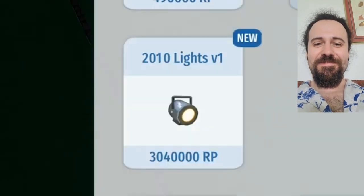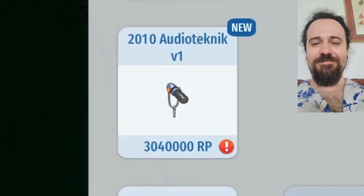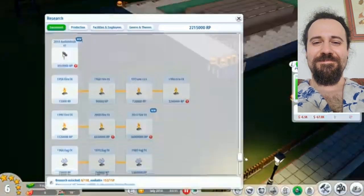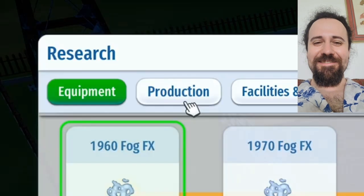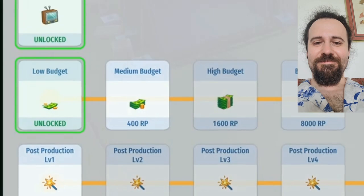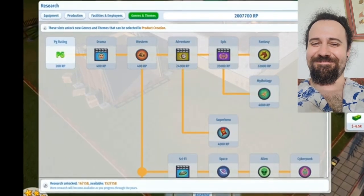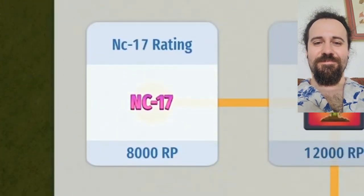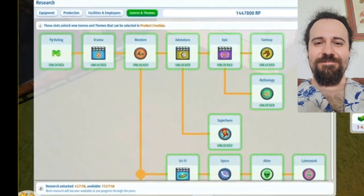And to go along with this, we'll get the nicest 2010 lighting. We don't have enough RP for the really expensive microphone, so we're just not going to have a microphone at all — now I realize we could spend that money on something else, like fire effects. Yes, please. This is also the place we unlock a bunch of other things we probably care about, like being able to produce a TV show, and being able to do bigger and bigger budgets. We'll unlock all the ratings and all the genres, so we have plenty of choices moving forward.